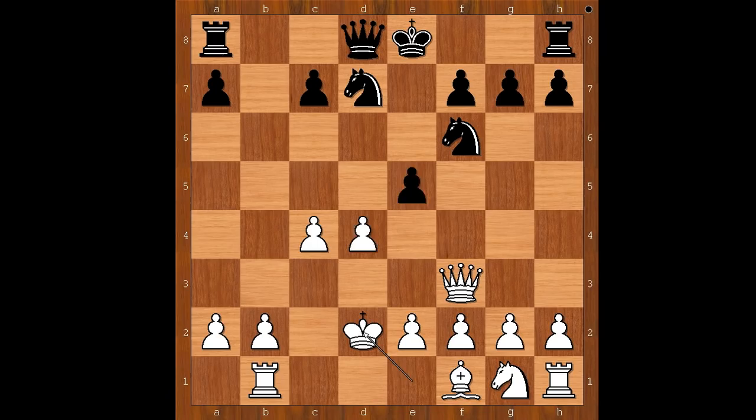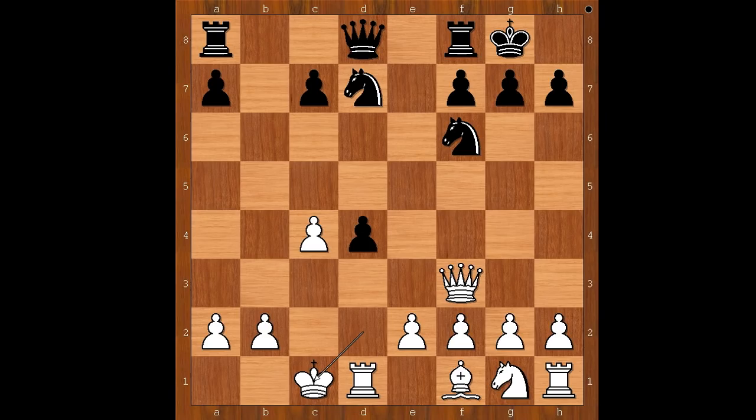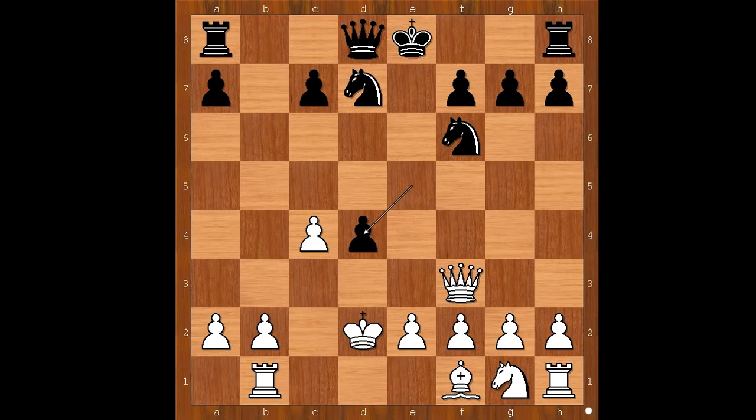e takes on d4, e3. White wants to develop his light-square bishop. However, rook to d1 would be a better move. And if now black castles kingside, then king to c1, and the white king is somewhat safer. Back to our game — e3 was played. This is a bad move because the white king is on the same file as the black queen.